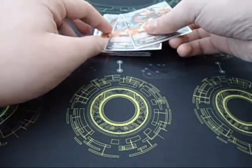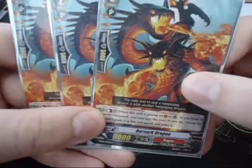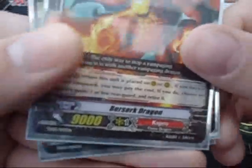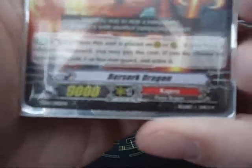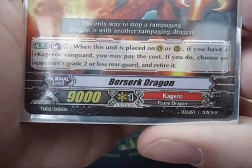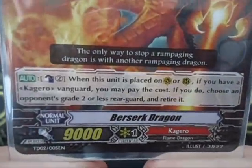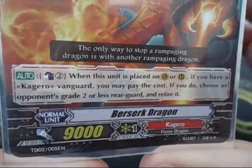And then 3 Berserk Dragon. It's got a cool ability: Counter Blast 2, and you can choose one of your opponent's grade 2 or less rearguards to retire.